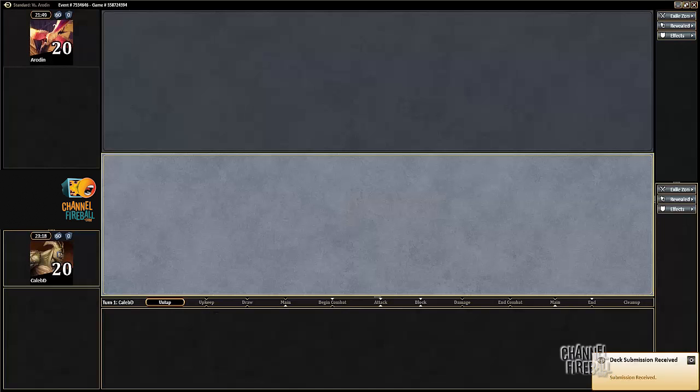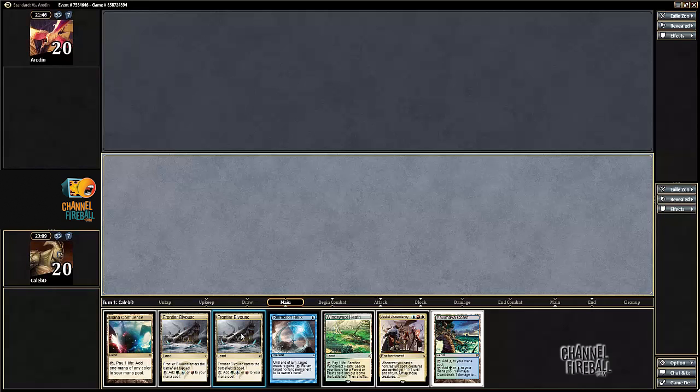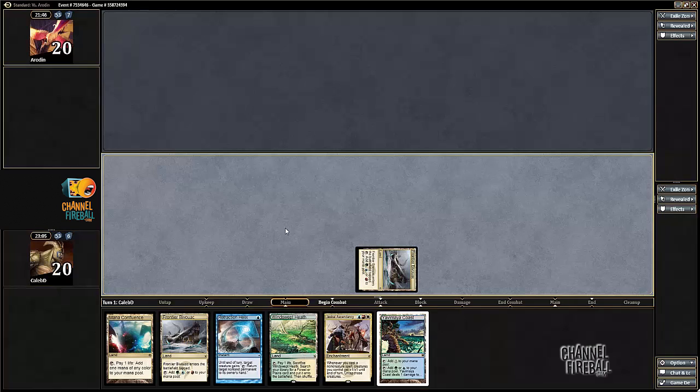Would you like to play first? Yes. I don't think I can mulligan Ascendancy — it's just so convenient to have it. Just need to find a mana dork here, or a magma spray. We'll just make this hand.